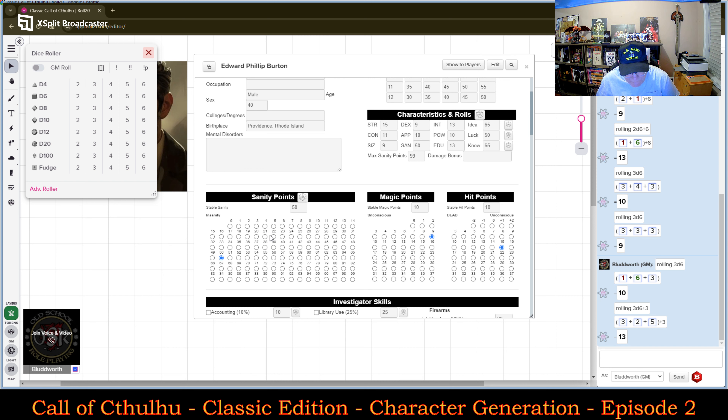His Magic ability: Magic Points are derived from Power. A character's Magic Points are a measure of his current level of potential magical ability. Power also determines the character's initial Sanity. So his Magic Points and his Power are going to be 10, and his Hit Points are going to be 10.